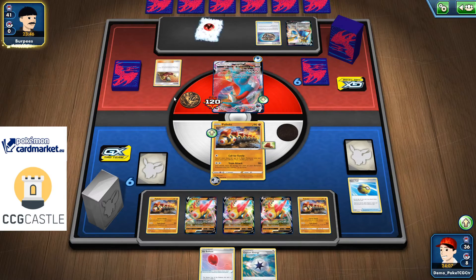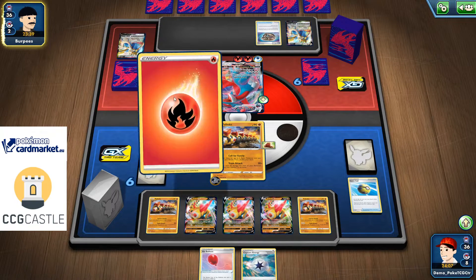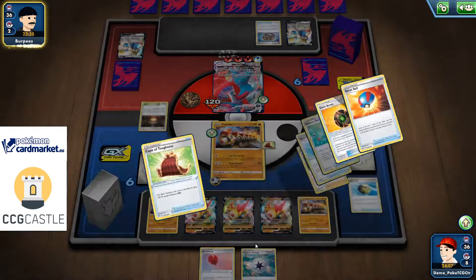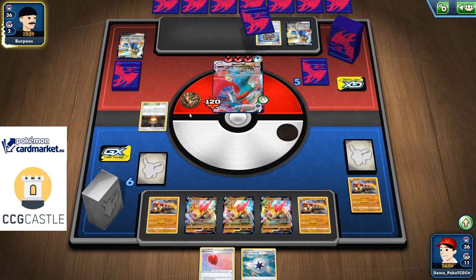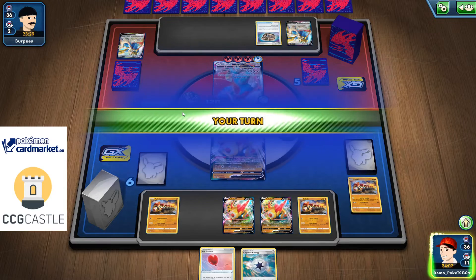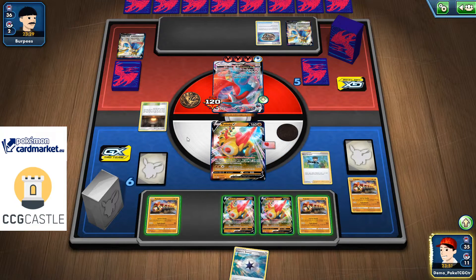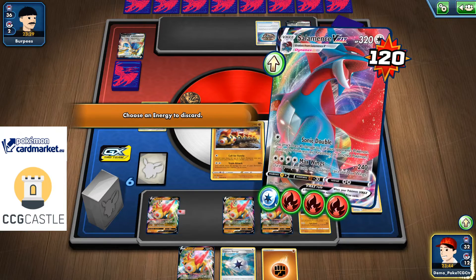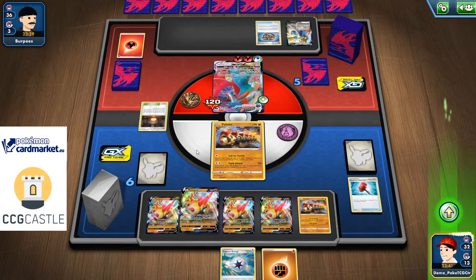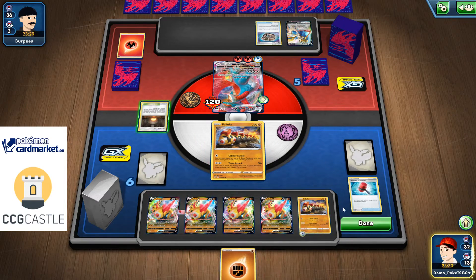I decided to discard the Giant Bomb — that was a really bad decision, keeping Air Balloon instead. Max Wings for 240, damage reduced. I get a Bird Keeper topdeck — Bird Keeper into baby Fallings. Crushing Hammer — coin flip, heads! I add a Capture Energy to my benched Fallings and pass the turn. No more Giant Bomb or Cape means my opponent can one-hit knockout my Fallings Sway without many problems.